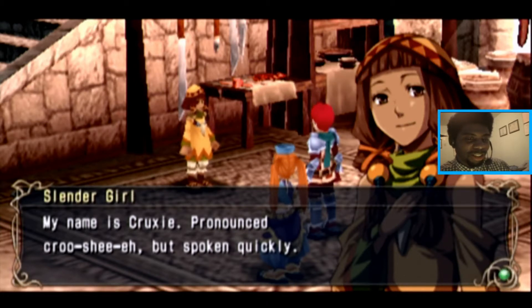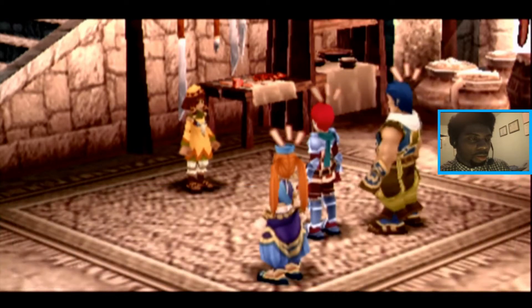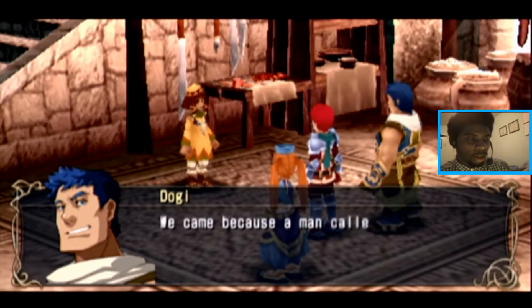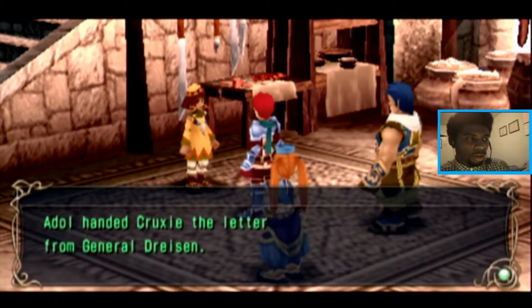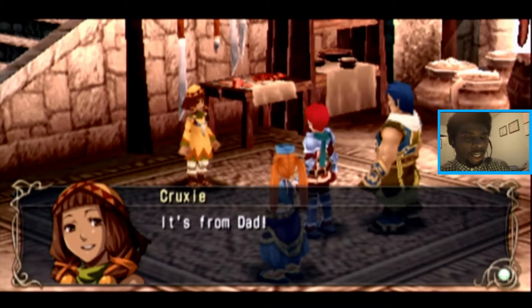Cru-she-ah — but spoken quickly. We're just going to call you C. What's good, C? My brother is the Elder here but he's not in at the moment. So you're of no use to me — I have no purpose being here then. We came because a man called General sent us to come see him. Why would we hand the letter to the Elder's sister? We need the Elder.